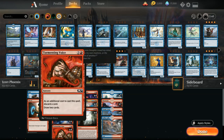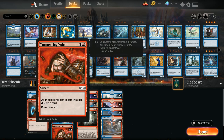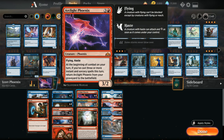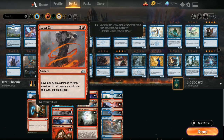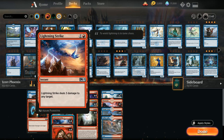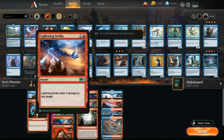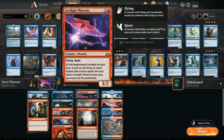We've got four copies of Chart a Course and four copies of Tormenting Voice, which do a similar thing — discard a card and draw two. With Chart a Course we draw first, so it's a bit better, and sometimes we'll have a creature attacking so we can just draw two without discarding. Both also help us discard Arclight Phoenix into the graveyard where we can then get it back with Finale. We also have three copies of Lava Coil as additional spot removal to complement Shock and Lightning Strike.